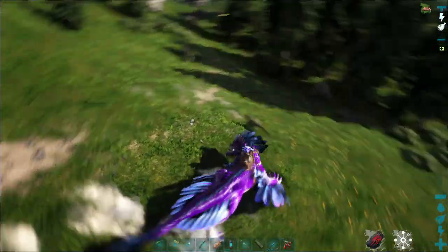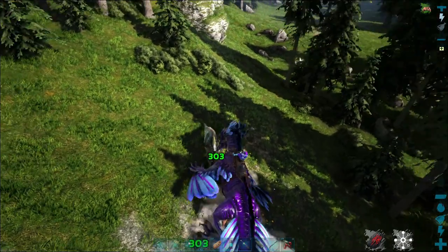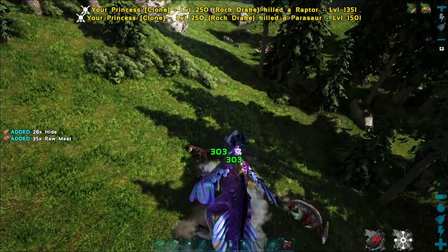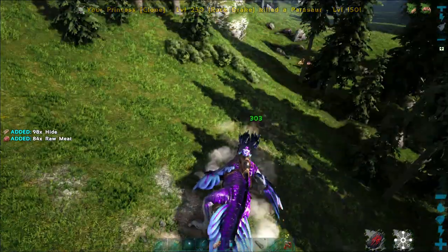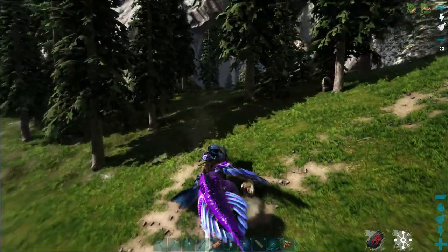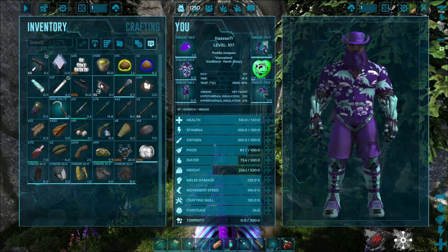Just a quick video to show you guys where the rock drakes are on Fjordur. They're not that hard to get to, but you do need a hazmat suit. The first time I ran into this cave when I first found it the day the map came out, I ran in there without a hazmat suit. Here's the entrance to the portal — I'm on the Midgard side.